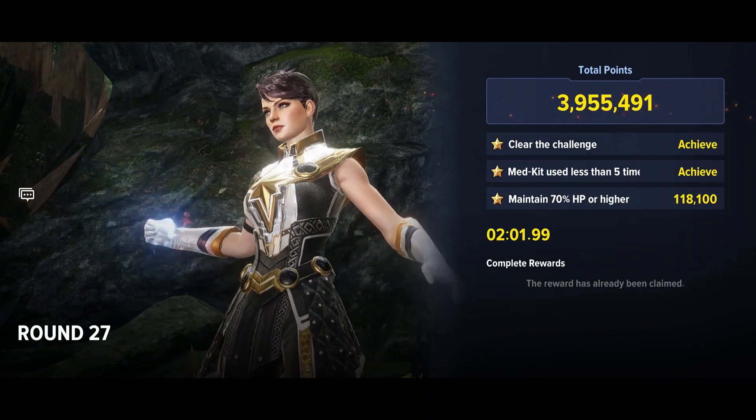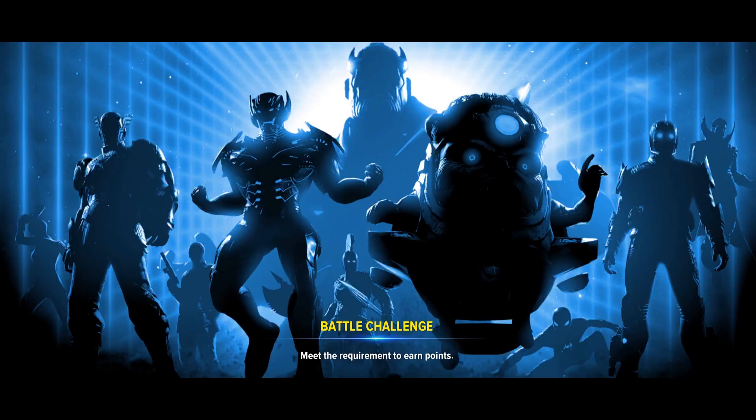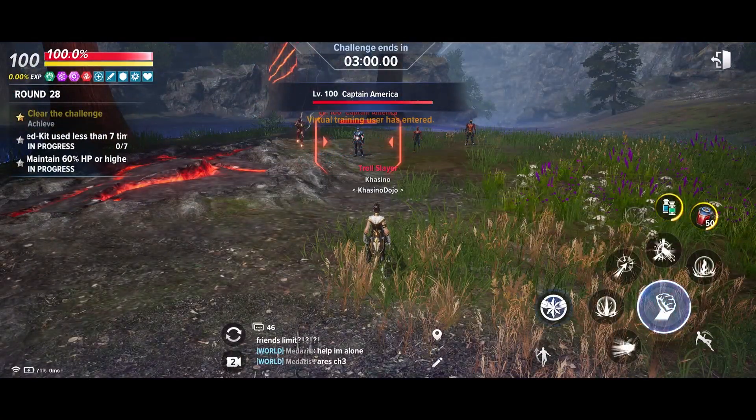Pro tip number one: do an initial speed run. I recommend ignoring the objectives during your first run through because you get bonus points for your fastest clear time. So throw on the Sonic X theme song and push the pace.